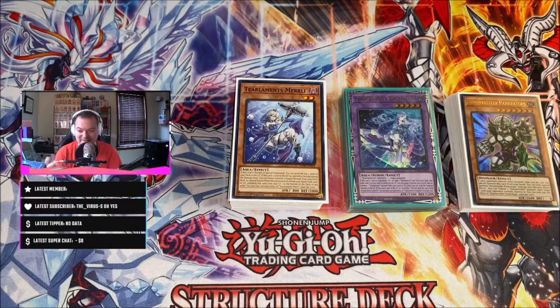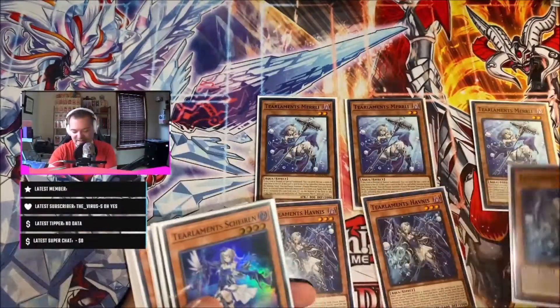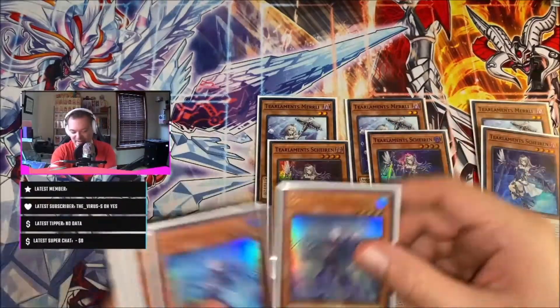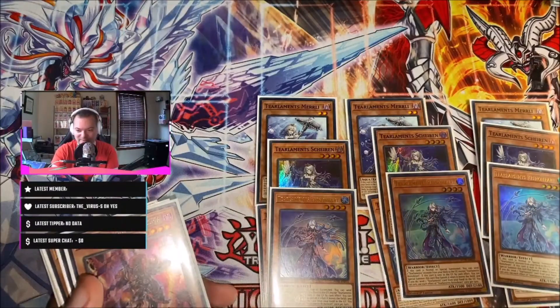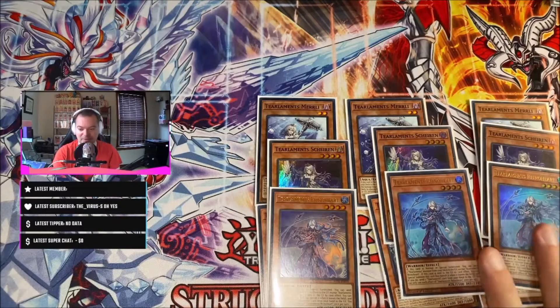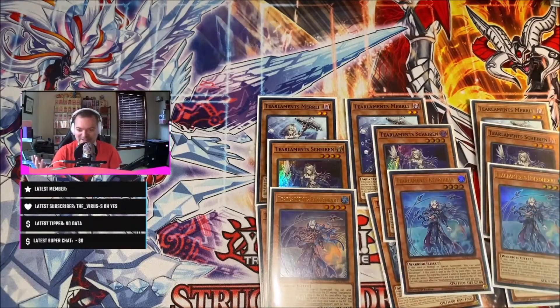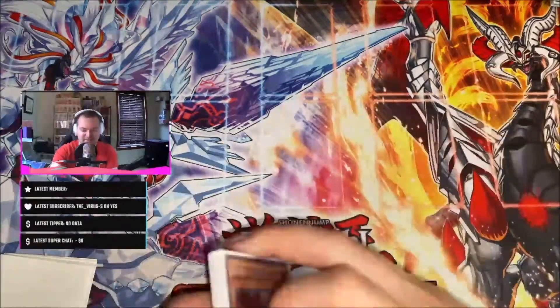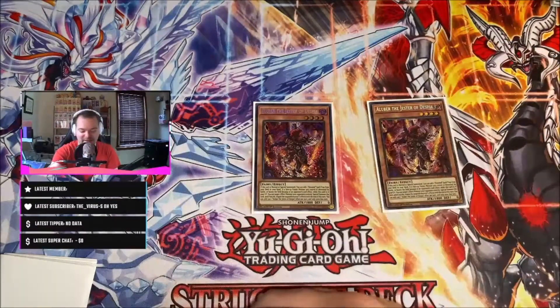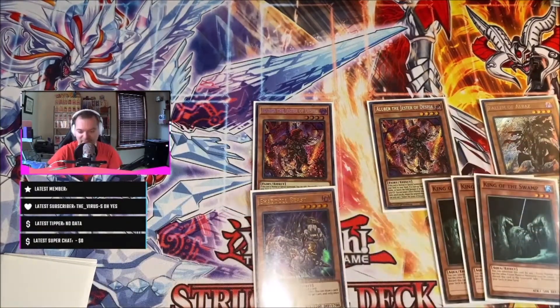I'm playing three of all of the Tears — I think that's the way to go. You want to see Tear names, so three of everything. Some people like to play one, maybe two Rhino Hearts, but I like seeing all the names. When it comes to the side deck, there are a lot of cards I side in, so I do cut one or two Rhino Hearts to fit side deck cards. Going into game one, you just want to see Tear names. I also play a small Branded Despia package: two Albaz and one Fallen of Albaz, plus one Shaddoll Beast and three copies of King of the Swamp.